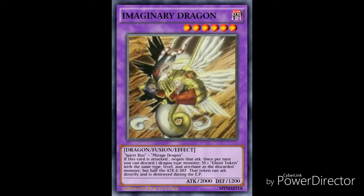Next, once per turn you can discard one dragon type monster to special summon one ghost token with the same type, level, and attribute as the discarded monster, but half the attack and defense. So even if you're discarding a powerhouse like Blue-Eyes White Dragon, you're still only getting a 1500 attack point monster. It is a token, so it can't be used for an Xyz summon.